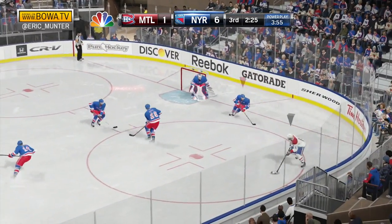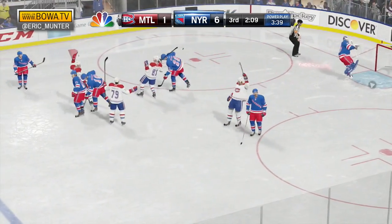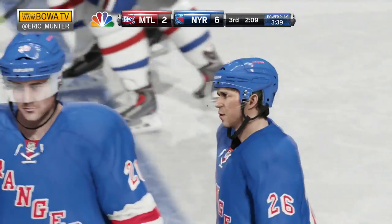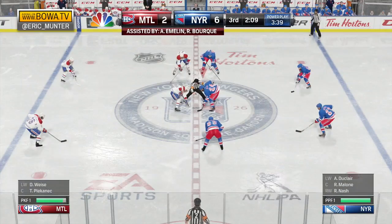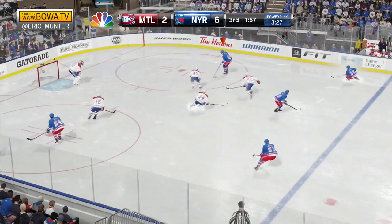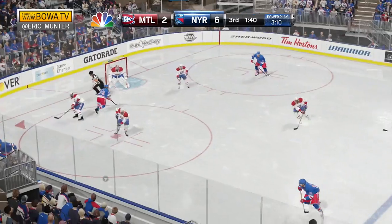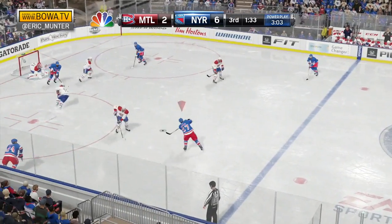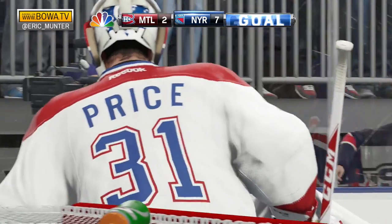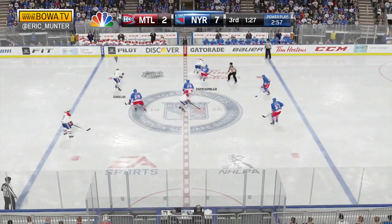Matt Zuccarello scores the power play goal. Montreal has the puck — Eller shoots and scores! Lars Eller! A short-handed goal to answer the Rangers' power play goal, cuts the deficit back down to four. Emelin and Rene Bork assist on Eller's goal. Rangers remain on the power play. Rick Nash to the point to San Luis. Dunclair in the slot — shoots, blockered away by Price. Held in at the line by McDonough — across, Nash! What a goal! Another power play goal, and it's 7-2! Rick Nash from Ryan McDonough and Dunclair.